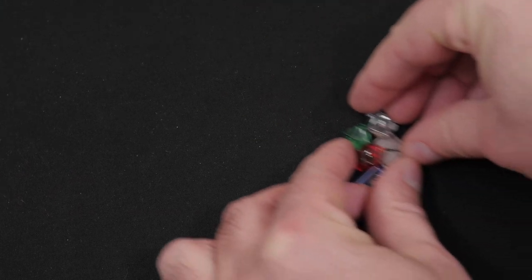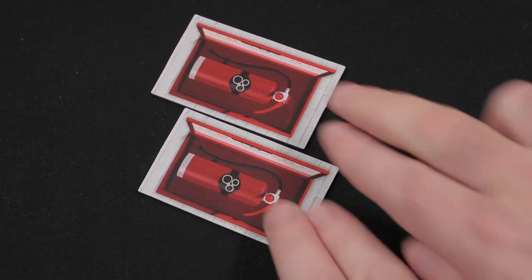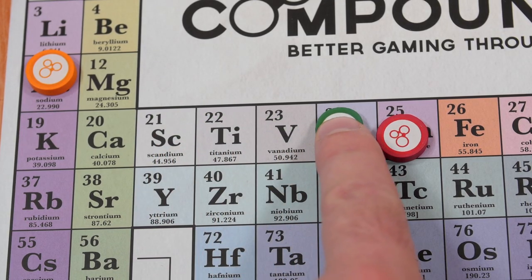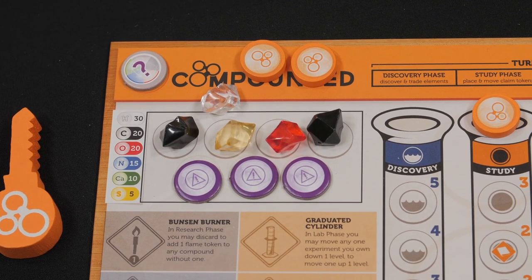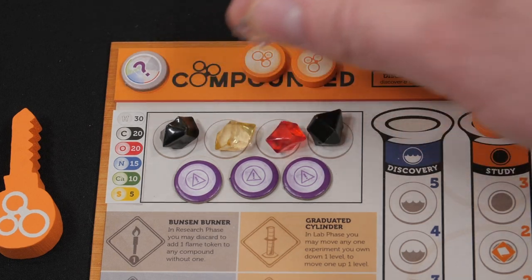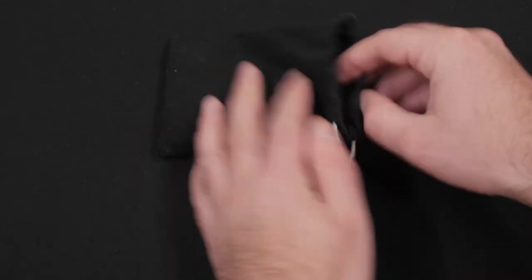A scientist may freely trade elements acquired, lab tools, a fire extinguisher, wild elements, or even future favors for anything from other scientists. Traded favors are only as good as the scientist's word — no deal for favors is ever binding. Scientists may not trade atomic points or experiment levels. At the end of the phase, if a scientist has more elements than available spaces on their element storage area, they return those excess elements to the element bag.